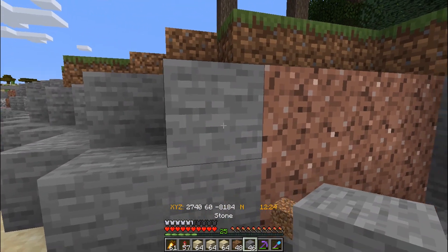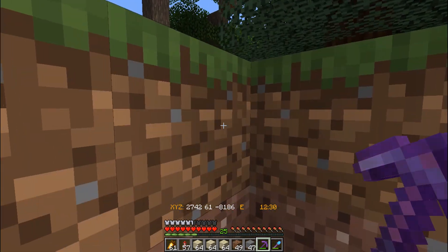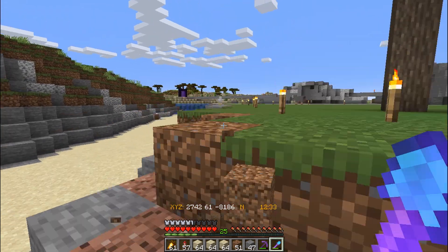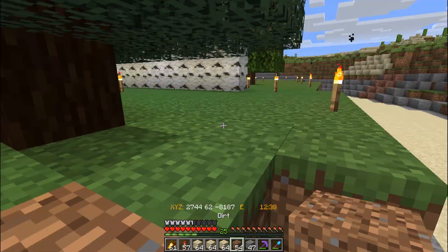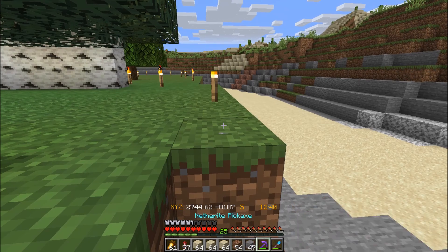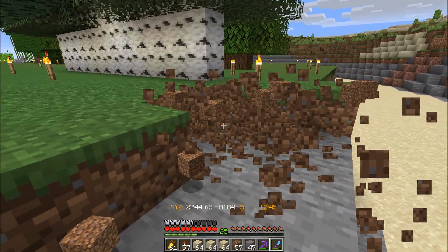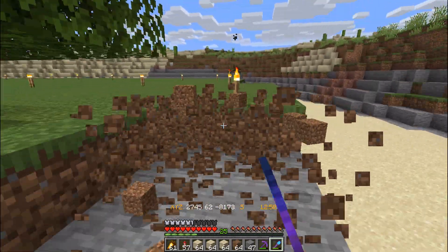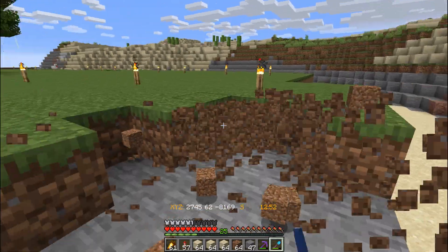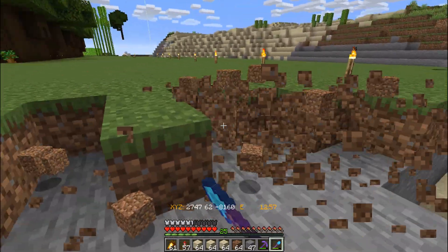We're going to lay out some paths, get some wool, and plan out: okay, this building's going to go here, this path's going to go here, this is going to work like this. Stuff that you guys probably already do but I don't - so I'm going to start doing it. Let's shave this back and add back in - that seems to be easier.